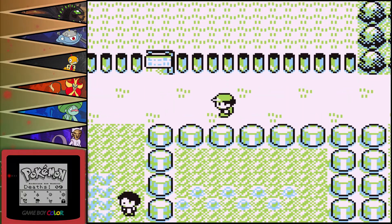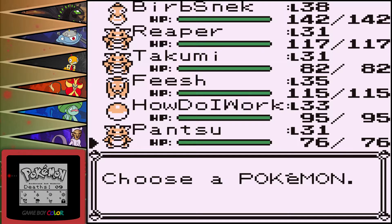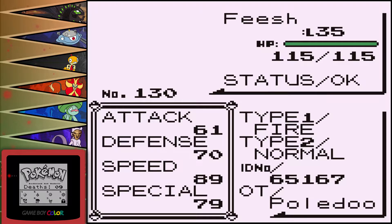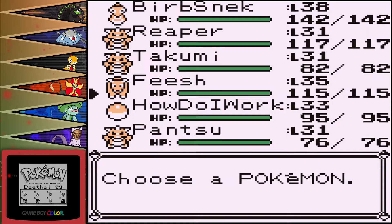We got some real good stuff in the PC, but I did not fight any of the trainers out here and I do want to do that. Oh, Fiche also evolves — we got a Pyroar, that's it. I was like, not a Litleo — Pyroar.